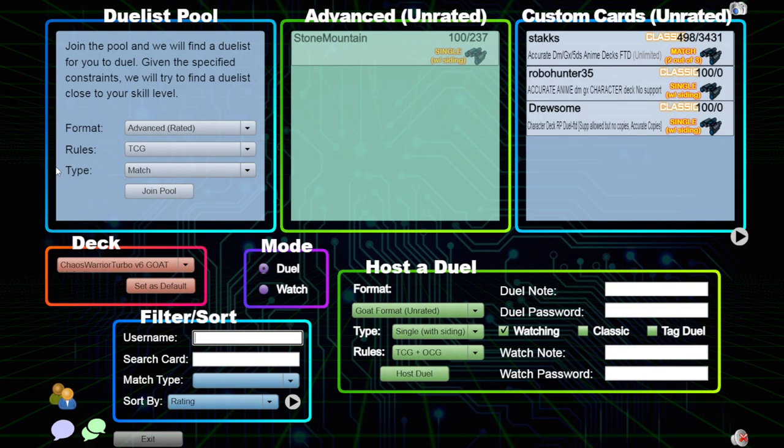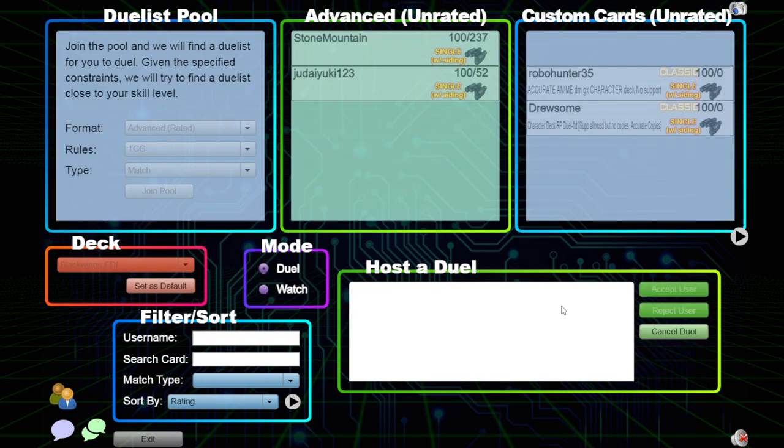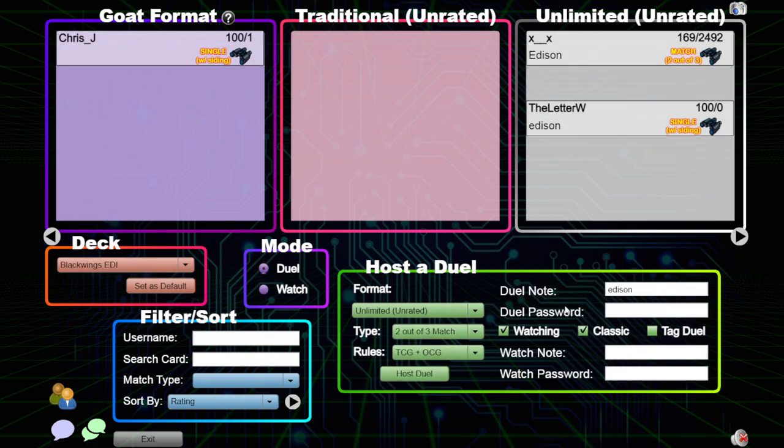Once you have a deck loaded up, you go into the Duel Room. Somebody may have an Edison game listed like I did. If you want to join somebody's game, you just click on it — they can accept or deny it. Or you can host your own by going down here and clicking unlimited, doing a best two out of three, Classic is best, and then click Edison. Then you host the Duel. Somebody will pop in here and you can accept the user once you click on them.